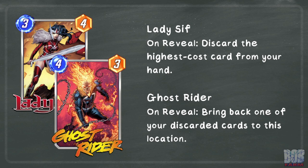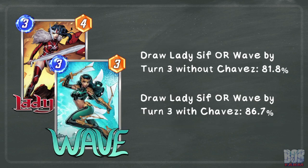Another option is Lady Sif, who discards the highest cost card in your hand. If Agatha is the only 6-cost card in your hand, Lady Sif will be guaranteed to discard her, giving back control for turns 4, 5, and 6. We can even leverage a card like Ghost Rider to bring Agatha back to life, giving us that 14 power to a location of our choosing. If Lady Sif and Wave are the only 3-cost cards in the deck, we can pretty consistently regain control.